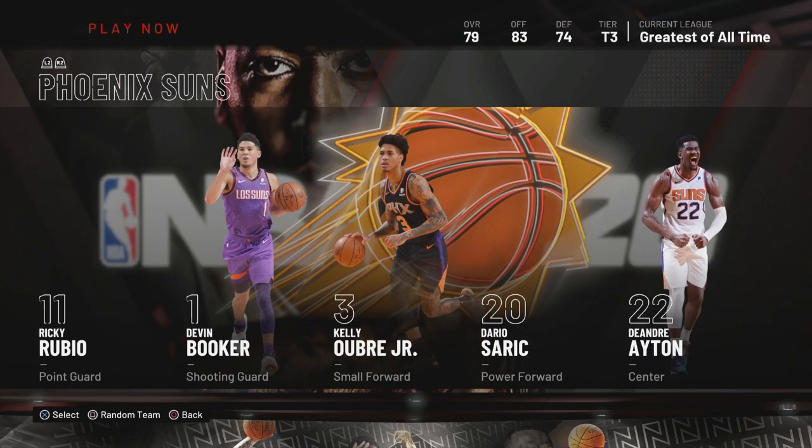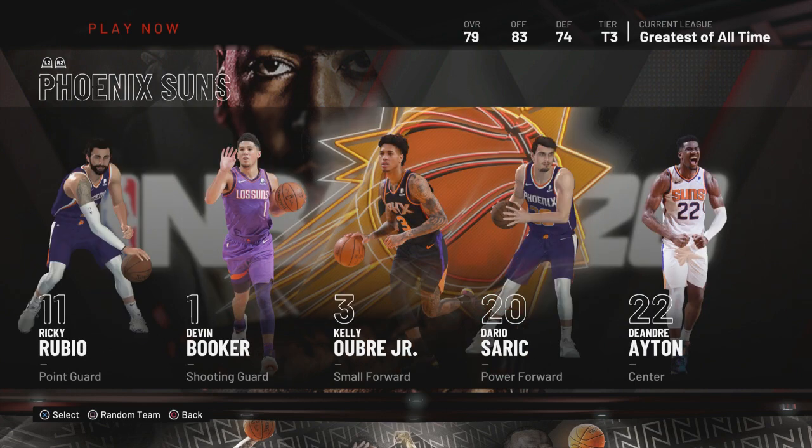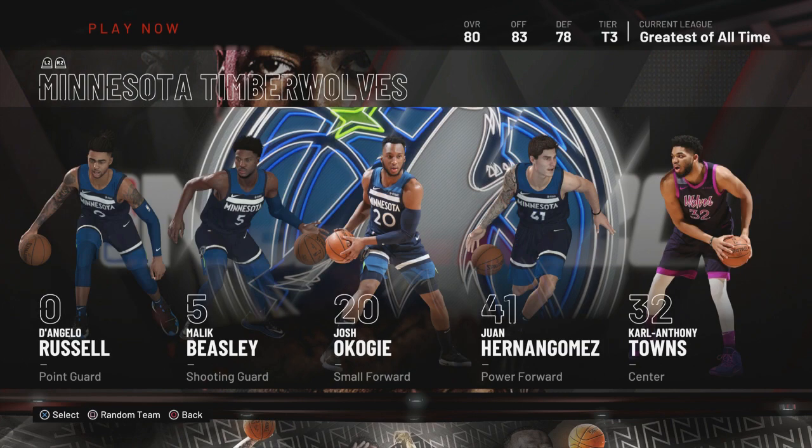The Suns are a great team to use in tier three — look what they have, they got weapons. They look like they're tier two to me, but they're tier three, so that's good. You can use that team to move up. Minnesota Timberwolves in tier three — that's a steal. Use that team to move on. They're a great team — you got KAT, D'Angelo Russell, and Malik Beasley. All these guys can shoot.